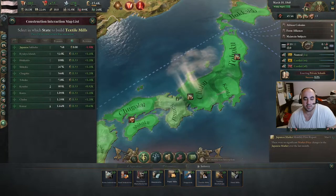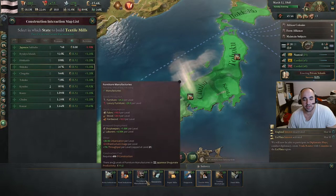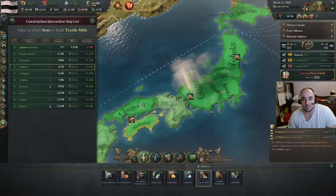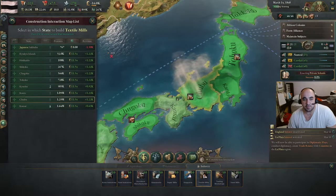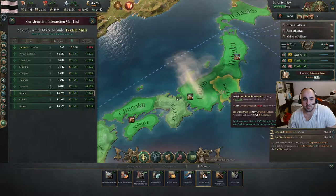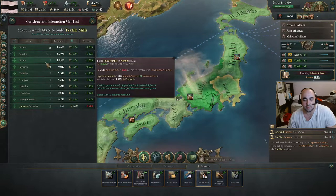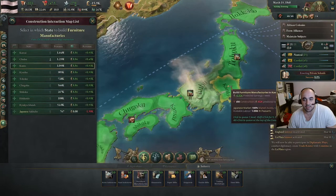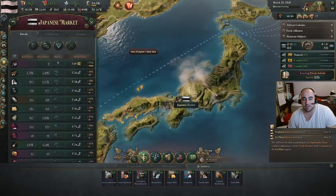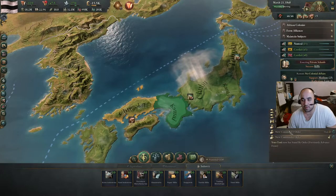I don't want to build the textile mills just yet because we are still researching lathes — although we can get ready to finish lathes. So building textile mills isn't terrible. I believe Kanto and Chubu have the most population, so let's see who has the most peasants.